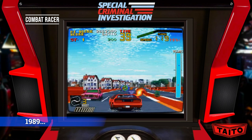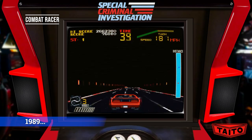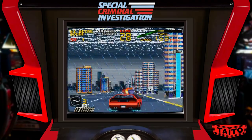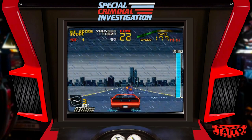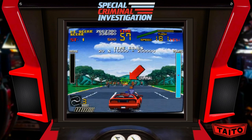1989. Special Criminal Investigation — continuing where Chase HQ left off. This time there are weather changes, bikers, guns, and deadly helicopters. An Amstrad console version was written but never officially released, and only a small number of cartridges are known to exist.